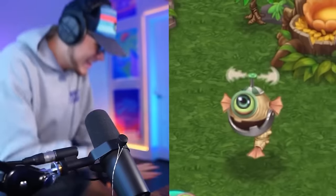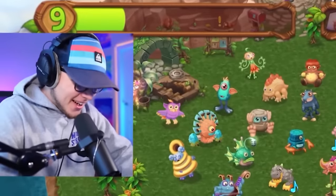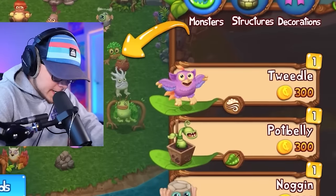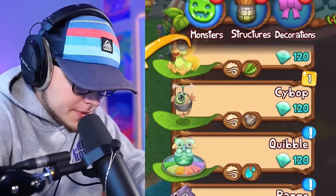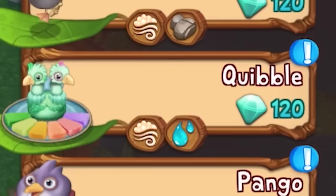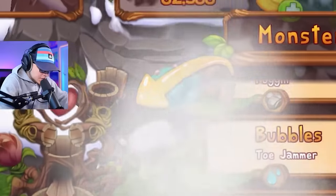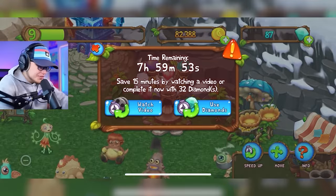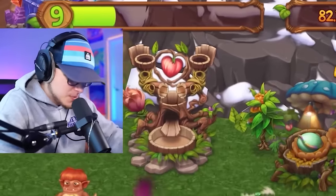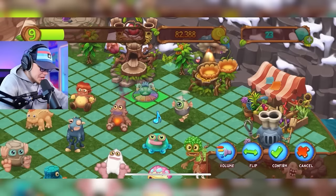He said 'hey everybody' — let's go! Back to the market — Dandito is right there. Quibble is there too — we've got to get Quibble! To the breeding sanctuary, Tweedle and Toe Jammer breed. Hopefully we got her first try — it looks like we did! Quibble is an og monster that everyone loves.